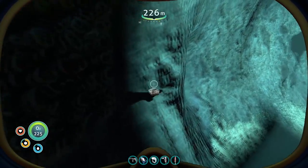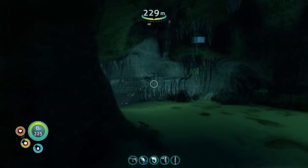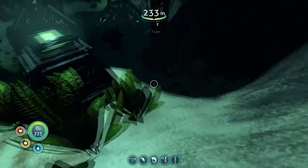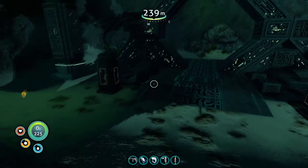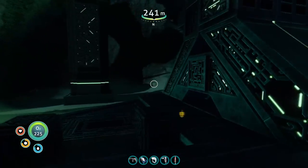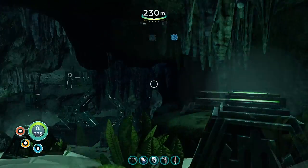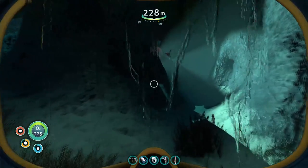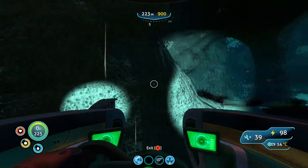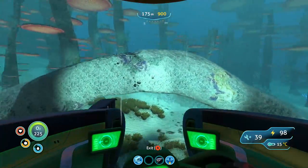I'm looking for lithium in the mushroom tree biome and I found this — oh no way, it's another one of these! Oh man, there are so many things. This is not an exit, this is an entrance — or the other way around. Okay, that's good to know. We have two unused portal exits right here, which means there must be two other entrances that we can use some ion stuff on.